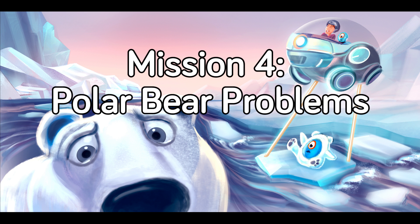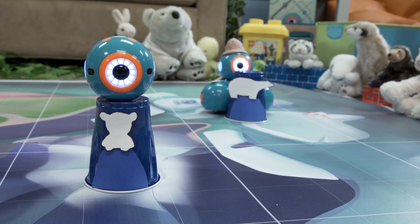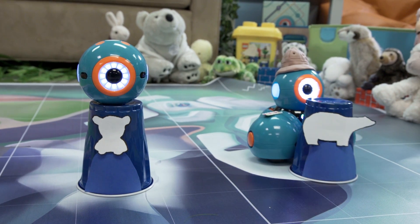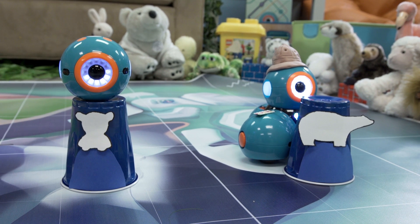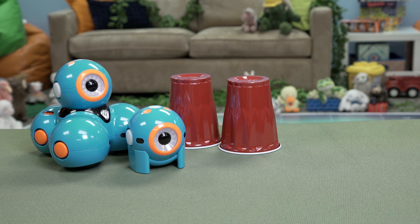Mission 4: Polar Bear Problems. Dash's next stop is an Arctic coastal tundra. The ice is melting, and Mama Polar Bear is stuck on a piece of ice that drifted out to sea while she was hunting for food. Help Dash reunite the polar bear with her baby by pushing the iceberg back to land. You will need Dash, Dot, two solo cups, and a tablet.